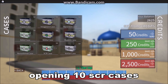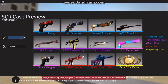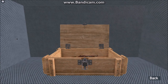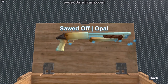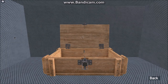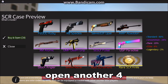Let's start off with opening 10 SCR cases. First one's a purple — I'll take it. That's a ping on my second case. Atomic again. This skin sucks, let's just be honest. Death Grip — this is not a good skin either. I think I've opened about 6 cases, so let's open another 4.